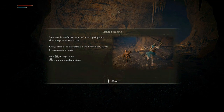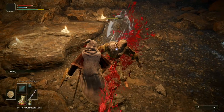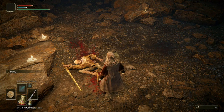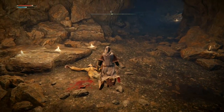Some attacks may break an enemy's stance, giving you a chance to perform a critical hit. Charge attacks and jump attacks make it particularly easy to break an enemy's stance. Hold R2: charge attack. R2 while jumping: jump attack. Oh, that's awesome — holy shit, that's brilliant! It's like getting a front-on backstab, isn't it? Superb — I love that people, that's getting used.